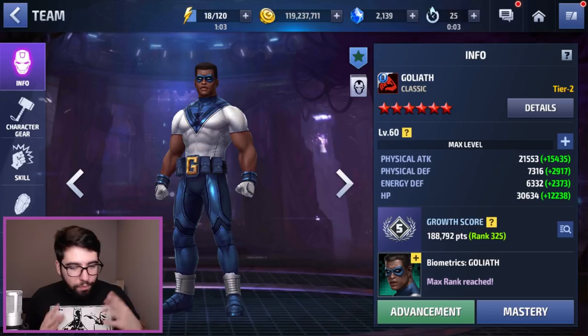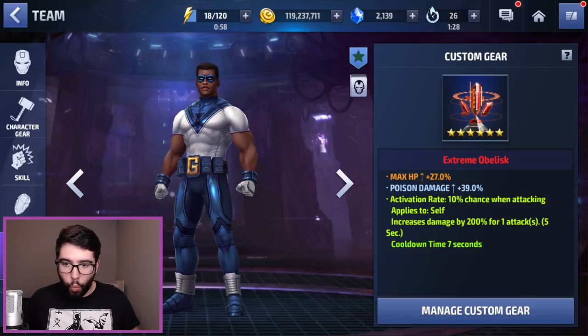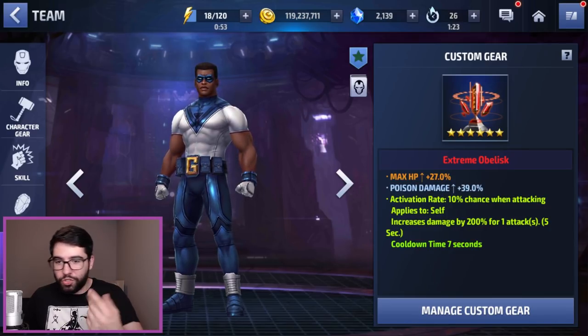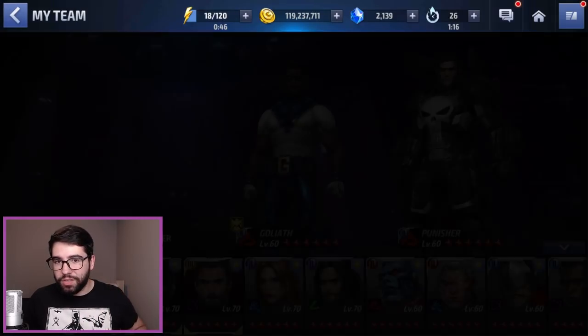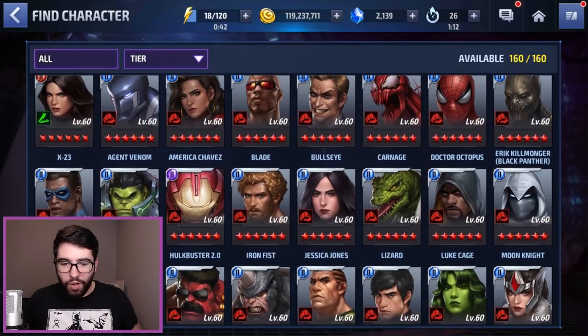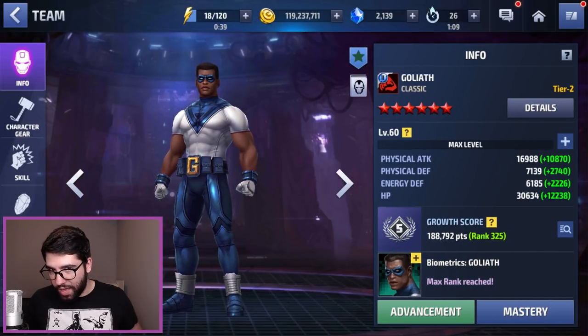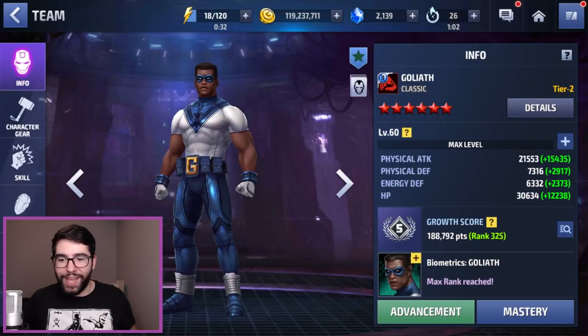With this very offensive build, he's still rocking 30,000 HP, which is a lot for just one HP-focused item — the Obelisk — with no Uru and nothing else for HP, and he's got 21,500 physical attack. That is with his leadership, so keep in mind, without it he would only have 16,900, almost 17,000 physical attack. So don't be confused — he's not rocking native Tier 2 level stats without a leadership.